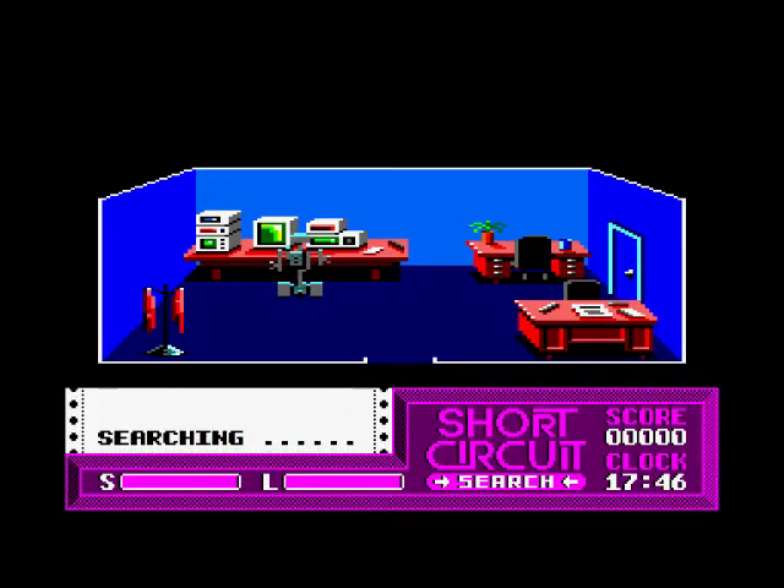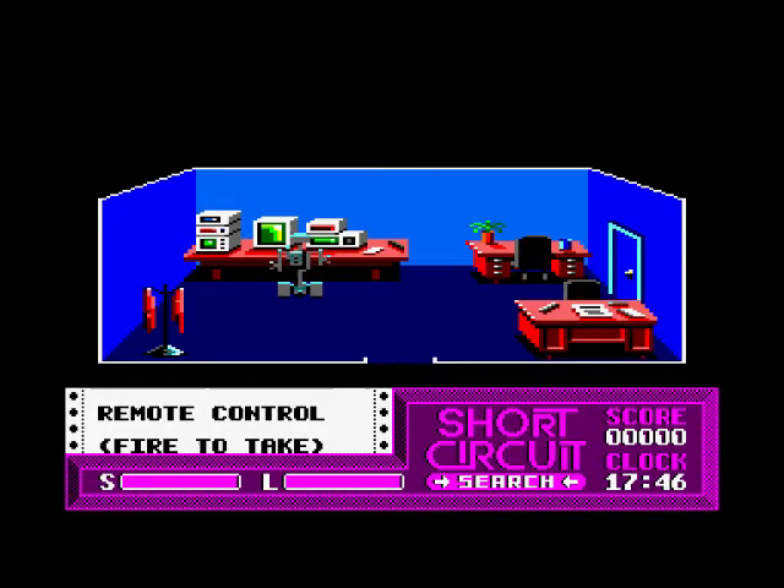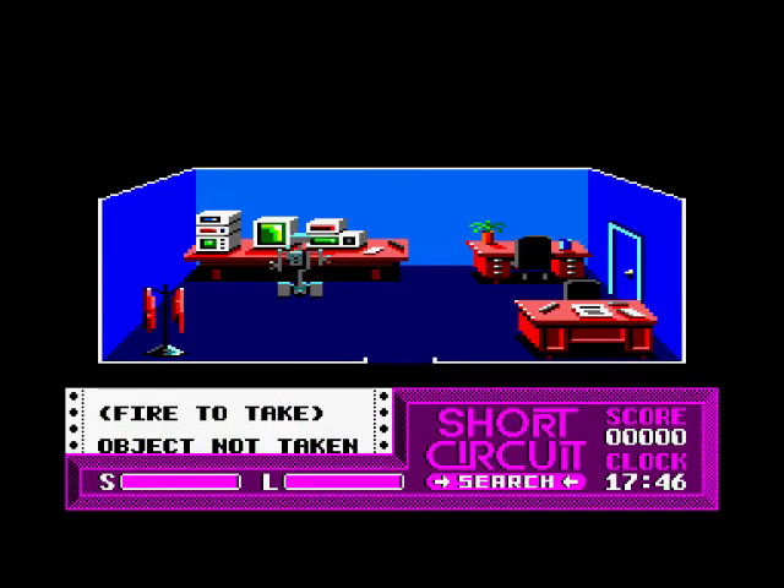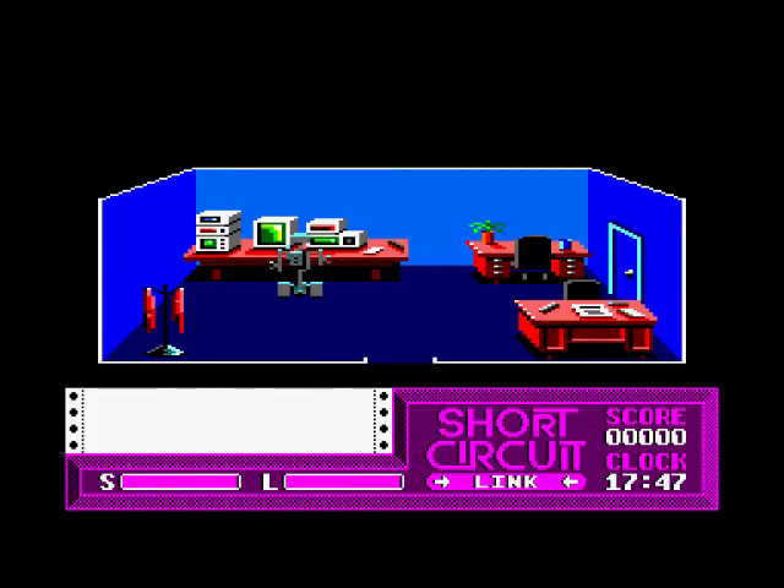So let's have a look up here. This big computer, there must be something here. A remote control — we can get the remote control. Object not taken, why is that? Let's go for that again. Wish we could laser it but we can't. Searching desk, found remote control.